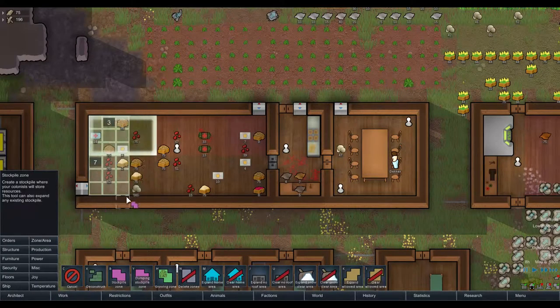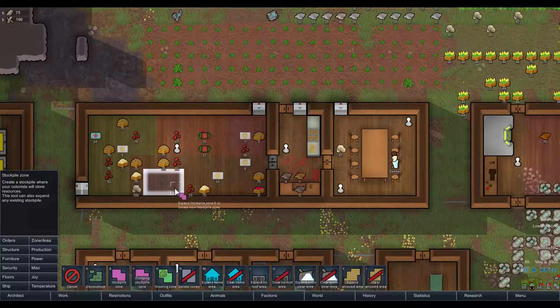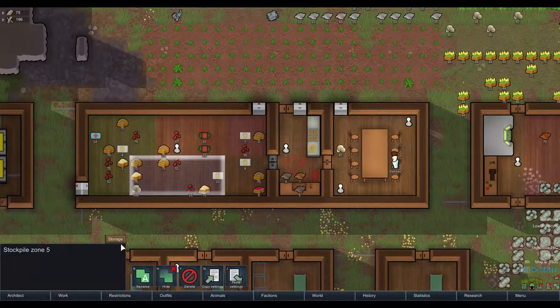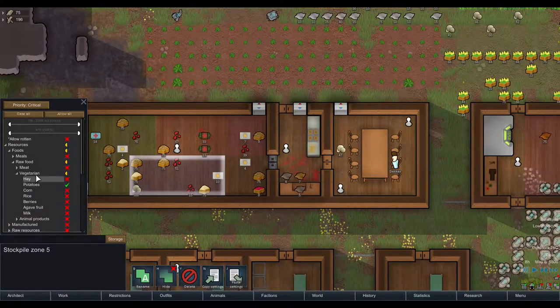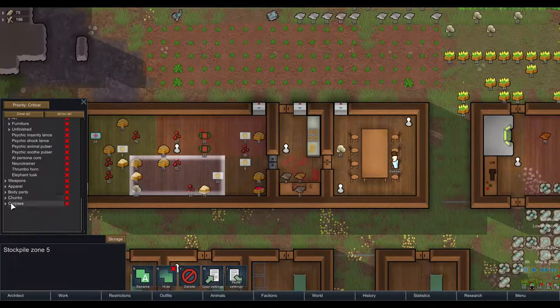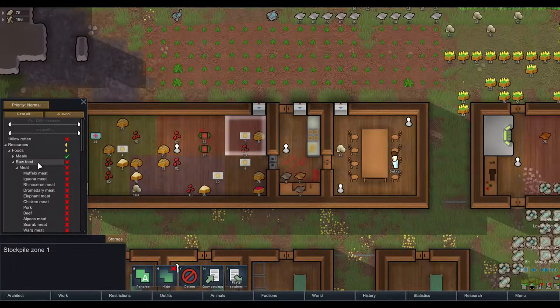Stockpile — make that, and make another one here. This is going to be for animals and meat. Paste settings. We want all meats — nothing for meats except where'd the human meat go — we don't want human meat. And we want animal corpses. Yeah, cool.